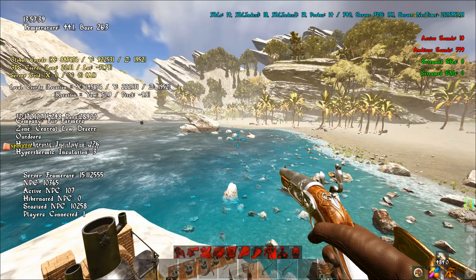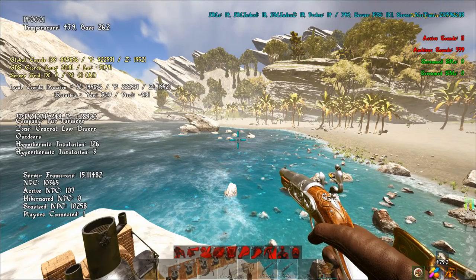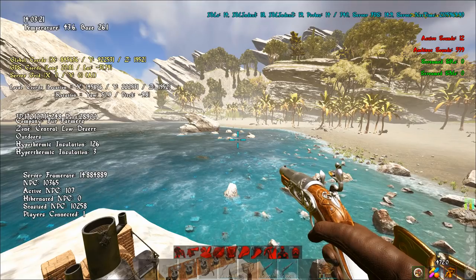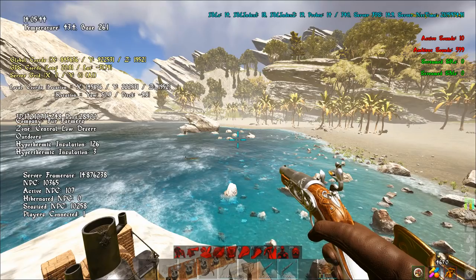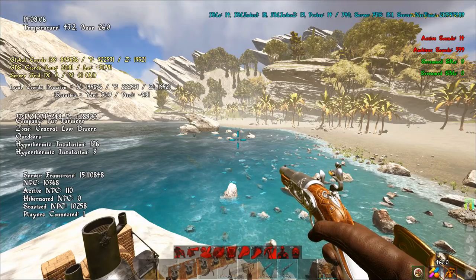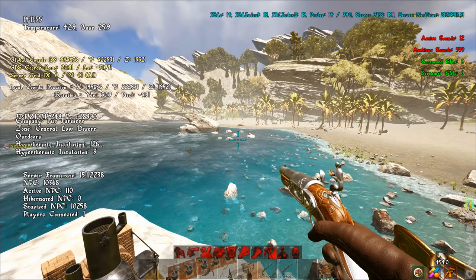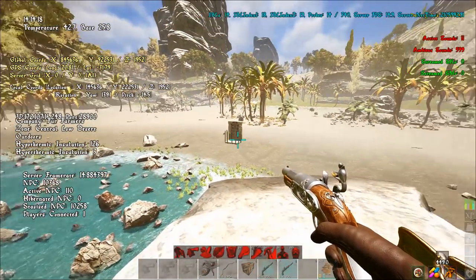The Razortooth is basically a Yutyrannus from ARK. If you don't know what those are, they were a pretty heavily used dinosaur specifically for boss fights because it has two abilities: one that debuffs all enemies and one that buffs all allies. The buff makes allies take reduced damage and deal more damage, and the debuff makes enemies take more damage and deal reduced damage. So it's a really good buff and debuff animal in Atlas as well.